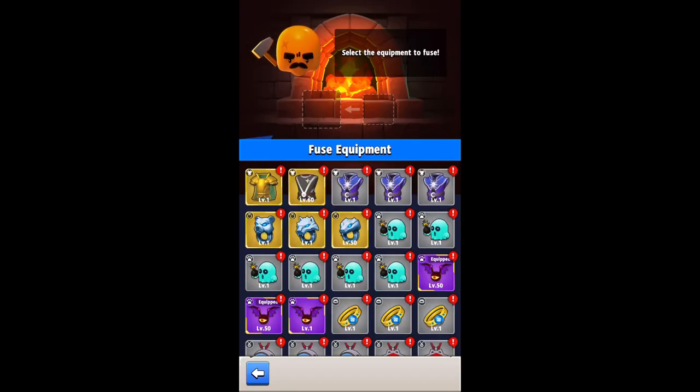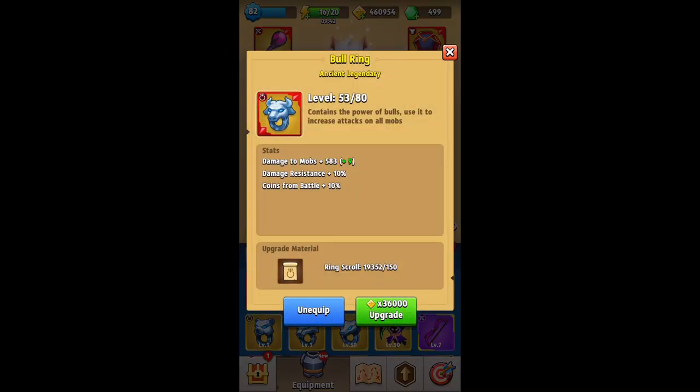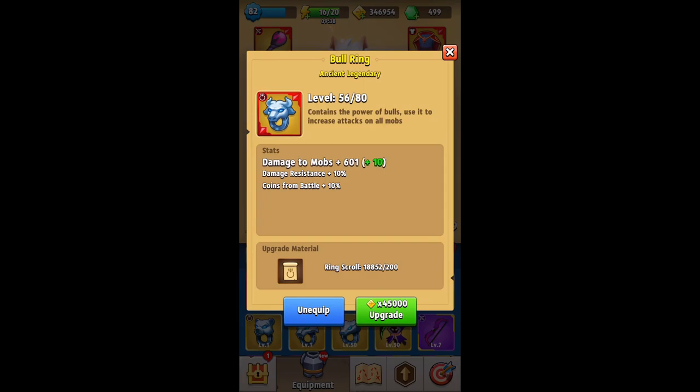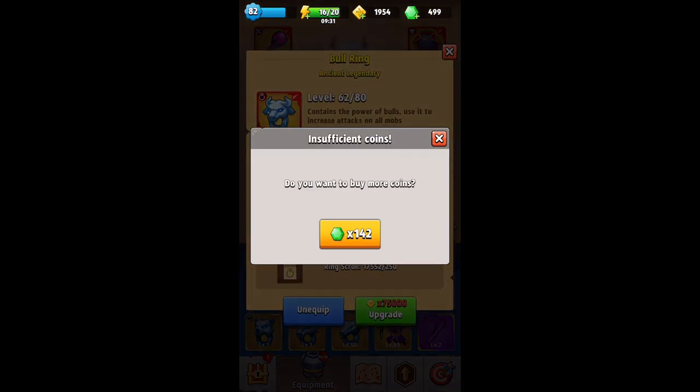I did get some footage beforehand of taking an ancient legendary — I think I hit about level 53 or so — and then I played up close dangers a little bit. We're going to spend the rest of the coins to get this up as high a level as we can, so we can really see what the difference is of having an ancient legendary bull.